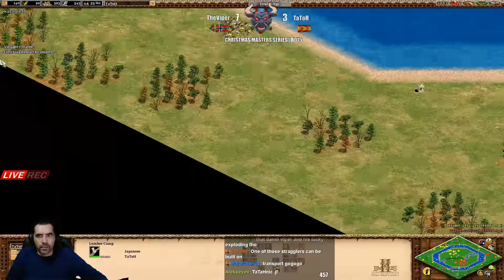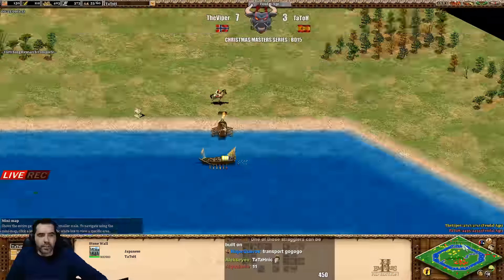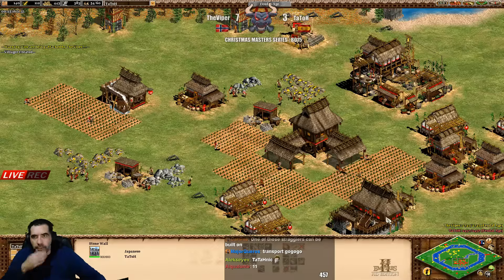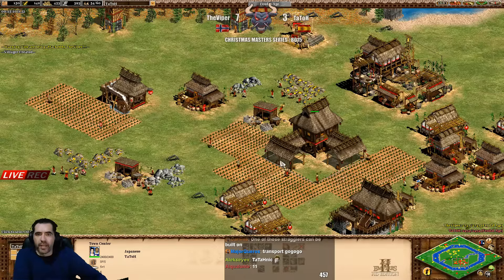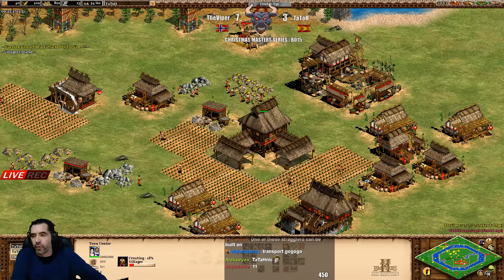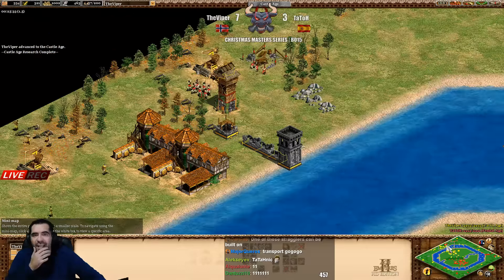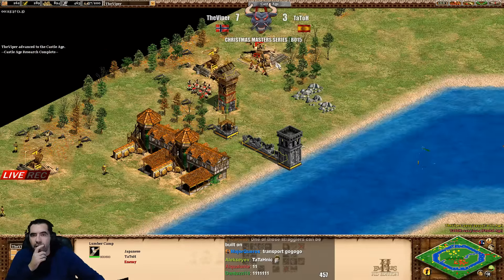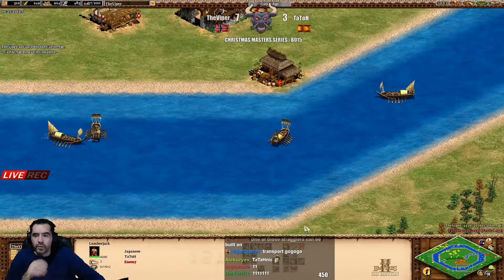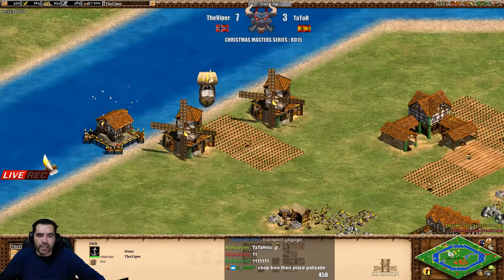Two towers - okay, he walled it and now he's trying to find something else. But Tatot is so behind - not even producing villagers, idle TC. 54 population for Viper, 57 and in castle age. What is Viper going to do now - war galleys or transport?